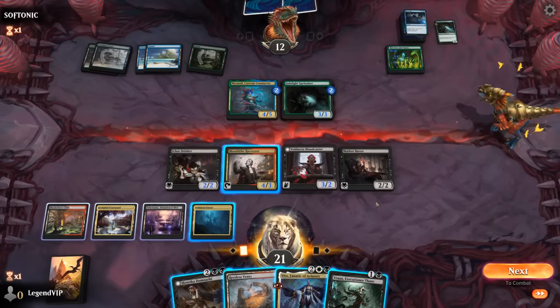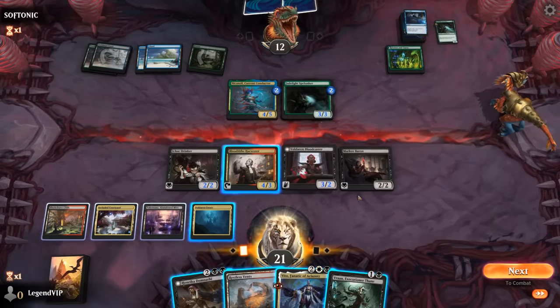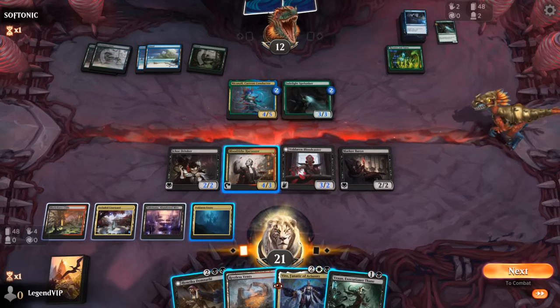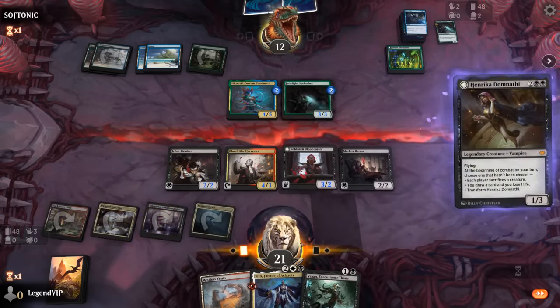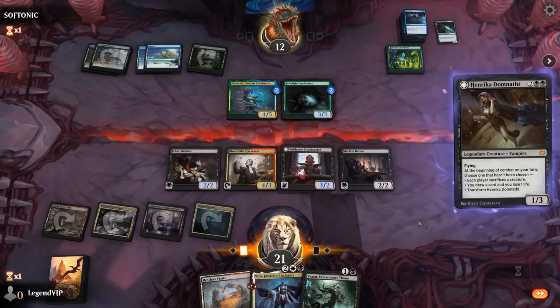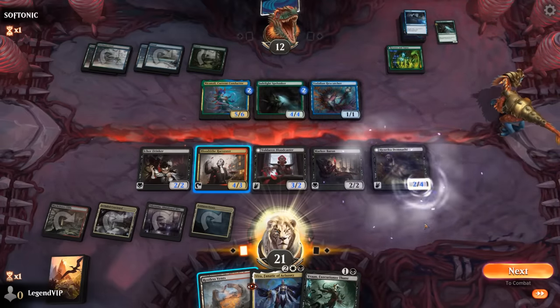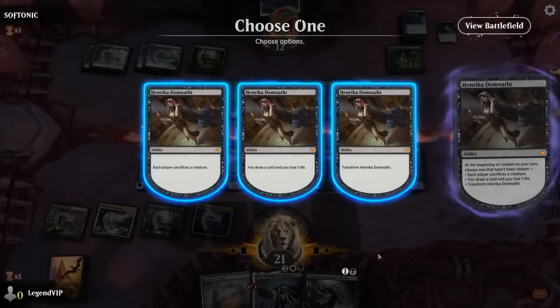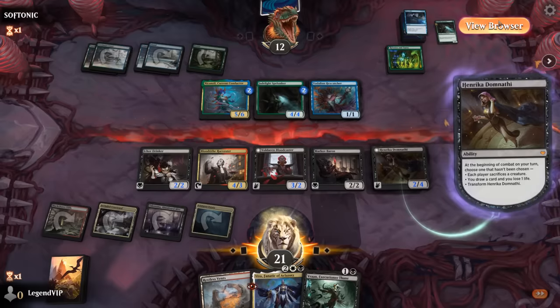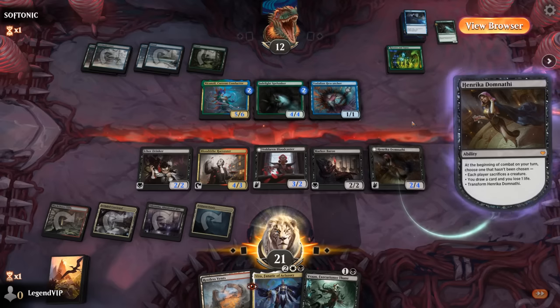Vran is also an option, but it's actually preferred to resolve Henrika now that the 1/1 is gone, even though they might have another Counterspell. We know they're going to draw Counterspell next turn, so this is probably our only real chance to resolve Henrika. It's going to be a Hex Catcher in response — that's fine. Each player sacrifices a creature, or we can draw a card for now and then next turn play Vran and sack a creature.